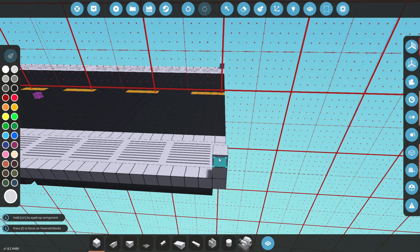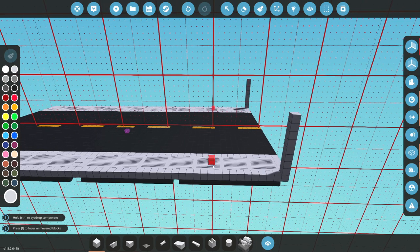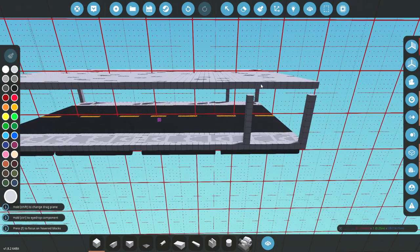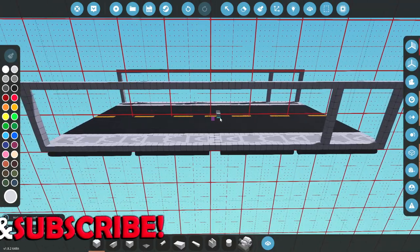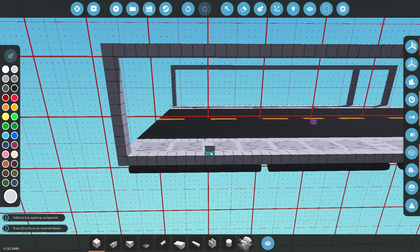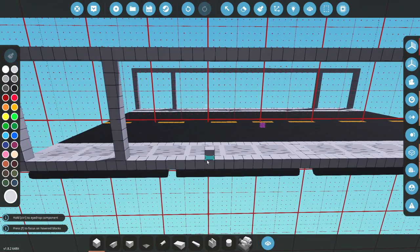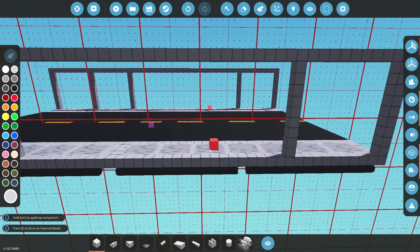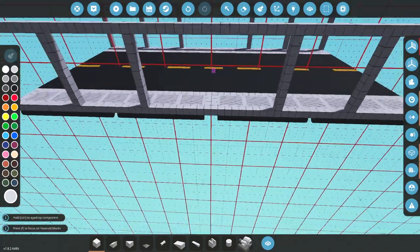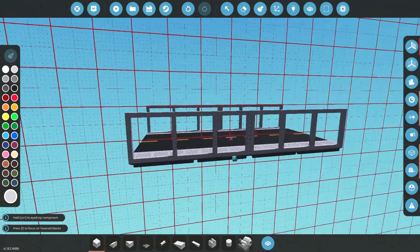Alright, so if you guys have seen the one in real life, essentially there is some supports, but a lot of the outside is actually just glass. So we're going to go ahead and build these guys up — quite high, but not too high. And then we're going to do the same thing on the other end. I don't know how high it is, but let's go ahead and do this across the top of here. Do this and this, and I think just after this guy, probably there. And this one is going to be in line with this one. In the centre, I'm actually going to go ahead and do this, and that looks A-OK.